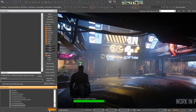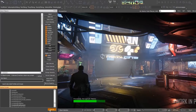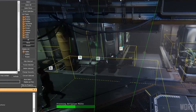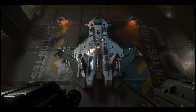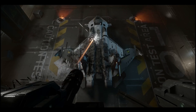The graphics team made a significant first step in improving game performance by enabling the scene renderer on the main branch. Both the graphics and VFX teams also focused on the damage map used in salvage and repair, which is a recurring theme across multiple teams in this monthly report.